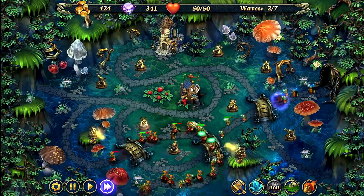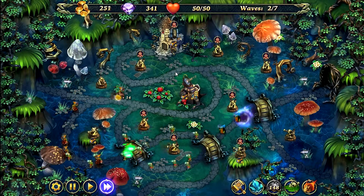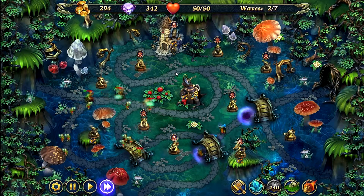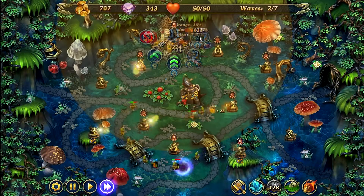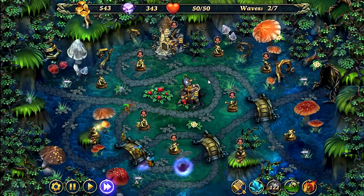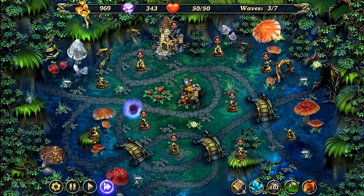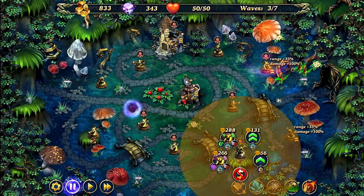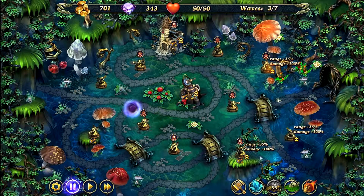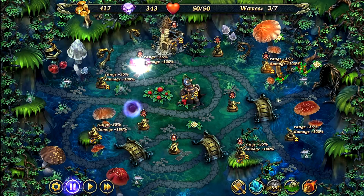Now the first thing we're going to upgrade is the mine, which we'll be upgrading into a radar tower. Now we're going to upgrade the cannon into a sniper tower. So now you're going to start upgrading some of your dark towers to level 2 — I'm going to upgrade these three here: the two on the far right and the one at the bottom right on the hill. Now you're going to upgrade these three here to level 2 on the left side of the map.